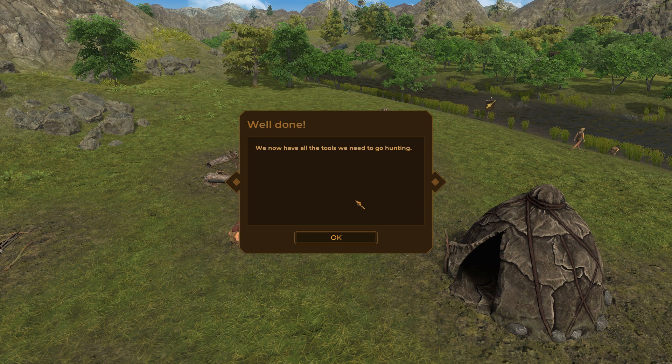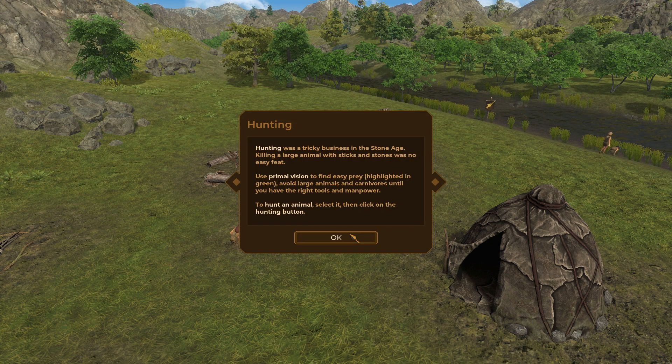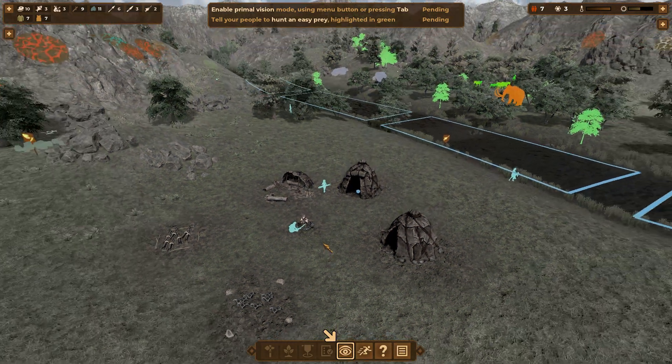We now have all the tools we need to go hunt. Hunting was a tricky business in the stone age — killing a large animal with sticks and stones was no easy feat. No kidding. I'm surprised we actually even made it to this stage of technology of being able to play games on a computer.